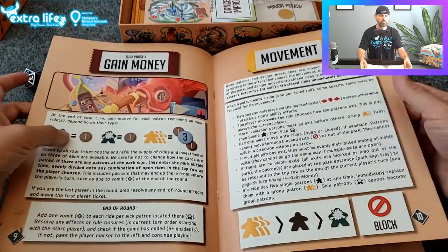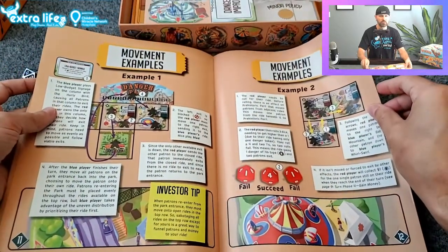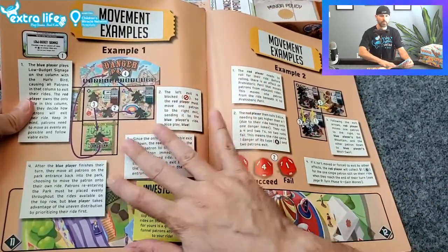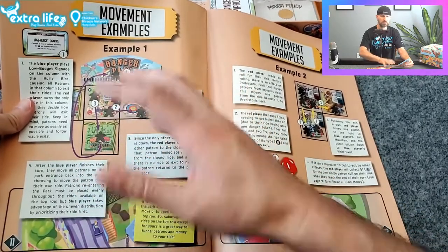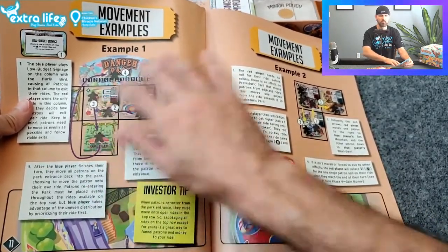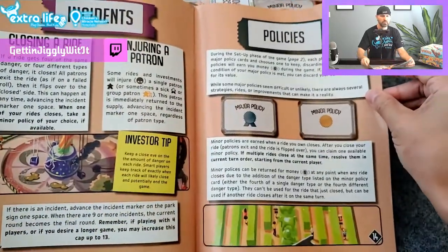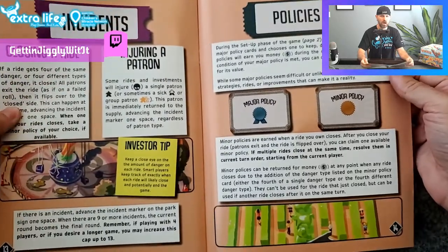You have different types of meeples: your regular meeples, your sick meeples, and your group meeples. There are examples of movements — basically when you are building out the park, everybody is sharing the same park, so the meeples — your patrons — are people coming to the park wanting to go to different areas. And there are your dice. Incidents cover closing a ride or if people get injured.